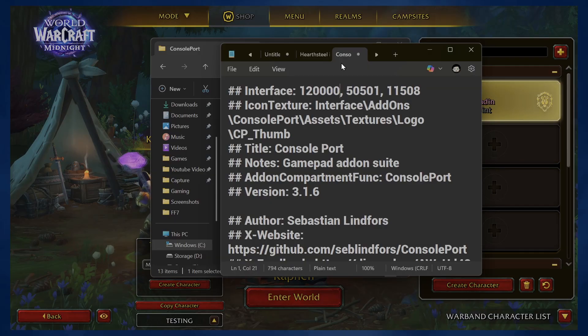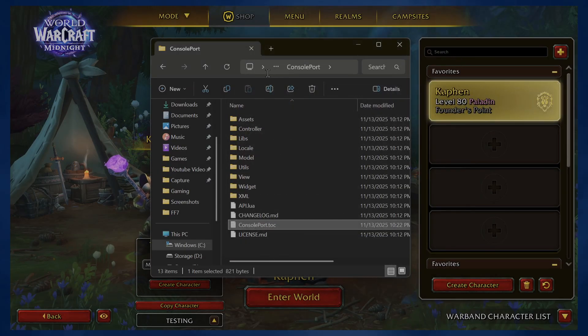That just updates it to the 12.0 client. It looks like in Midnight there's a pretty hard check, at least right now in the beta, for add-ons being updated for Midnight. So if add-ons aren't updated and there's not a 12 number there, they may not work — that's going to be the biggest thing. Once you do that, make sure you save it and close out of that.